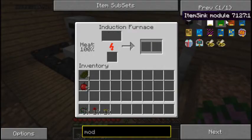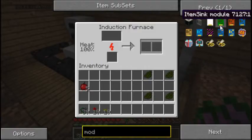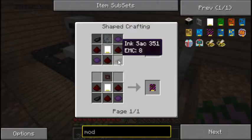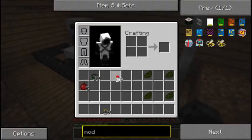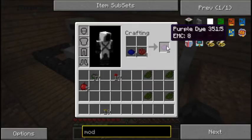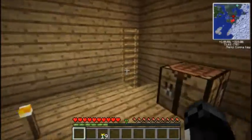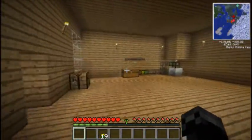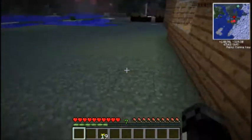We also have the terminus, which requires purple dye. Purple dye is made from — not in there, duh — blue and red to make purple. So we're getting somewhere. Hopefully we have some ink sacs somewhere. I hate farming those things — they're probably the hardest and most annoying item to farm in this entire game, as far as I'm concerned.